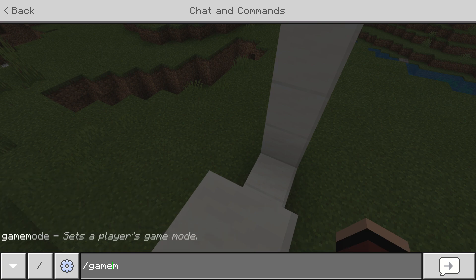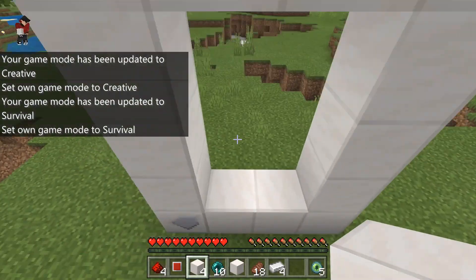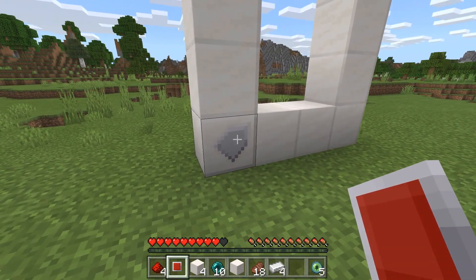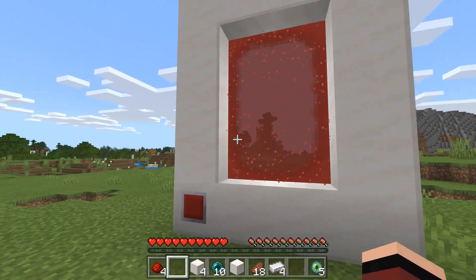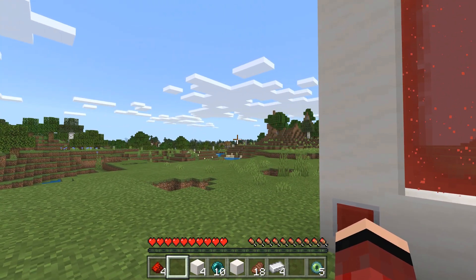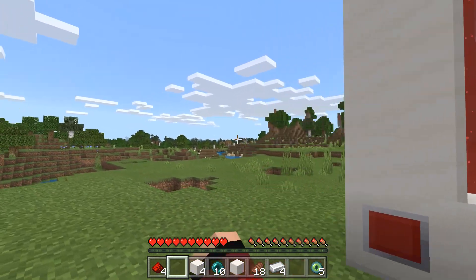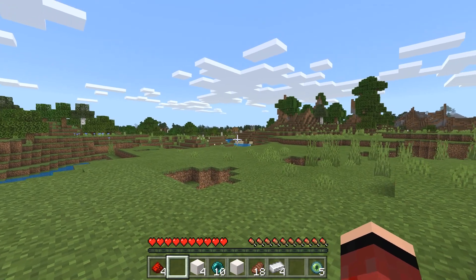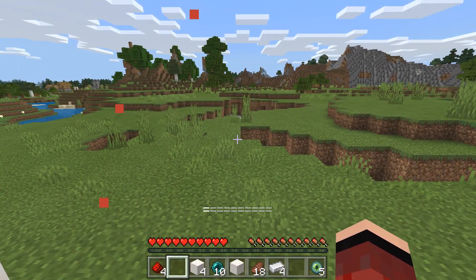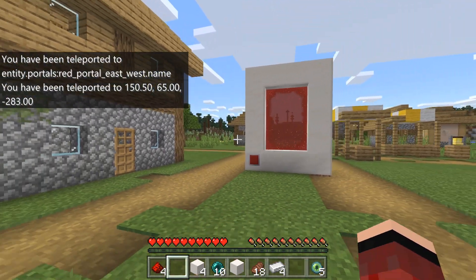I'm going into creative mode because I didn't prepare the right amount of blocks. Now we can activate the second red portal. Jumping in — if I'm correct, it should take us back to the village, and I can actually see the portal from here. Here we go — oh my gosh, it worked! That is actually the coolest thing ever.